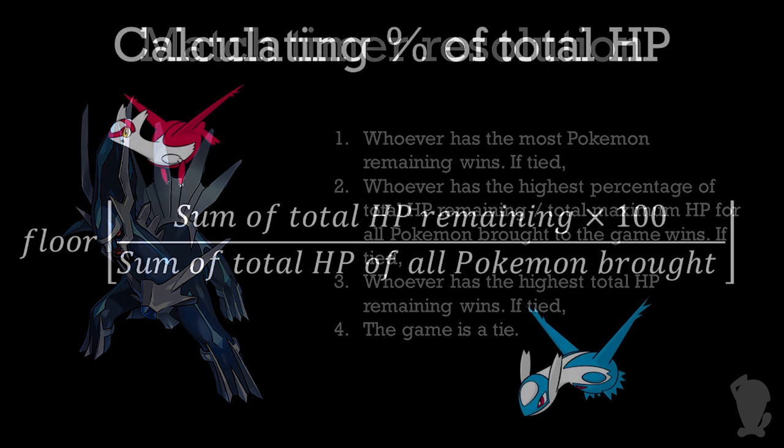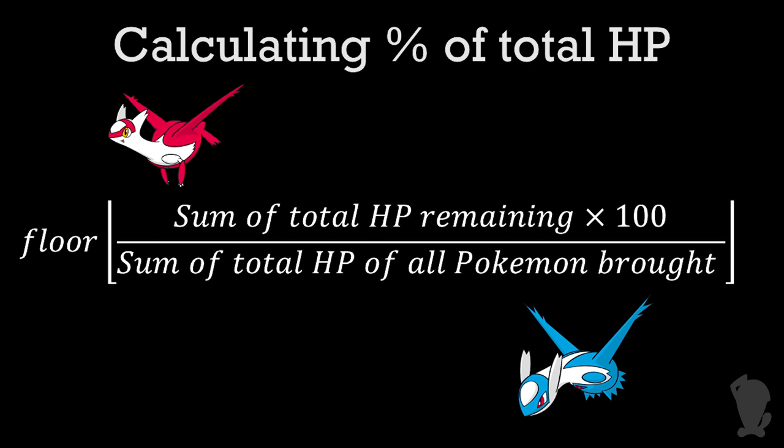Concentrating on that second comparison, recent discoveries have shown that this percentage is not calculated with a lot of precision. The proper way to calculate the total percentage of HP is with the following formula: multiply the sum of all current HP by 100, then divide by the sum of all total HP, then finally floor the result, which means to ignore the decimal.